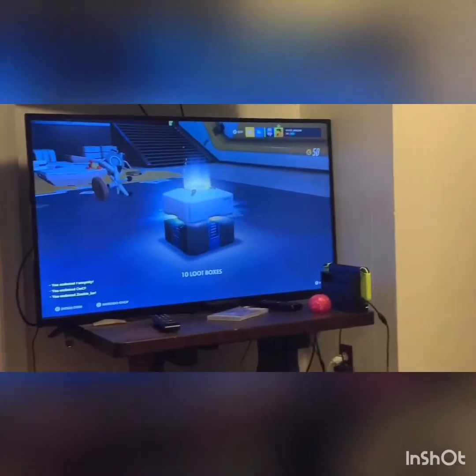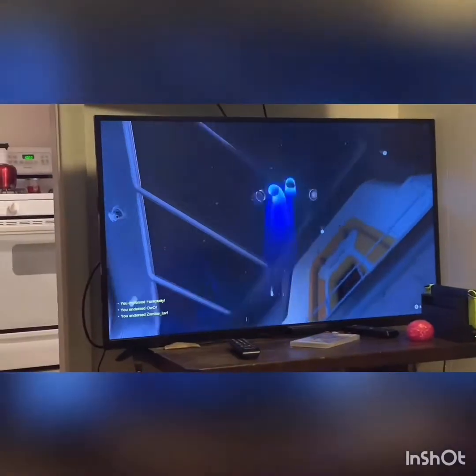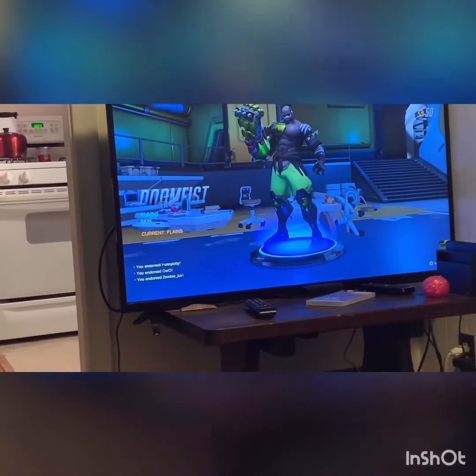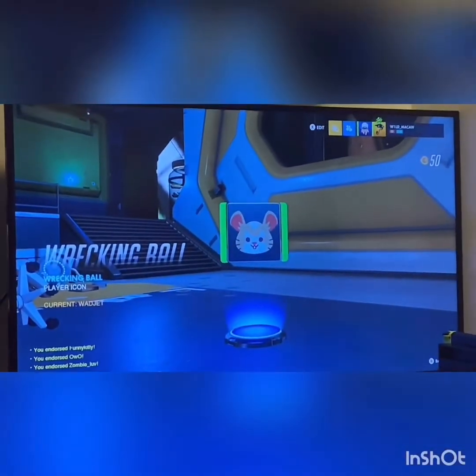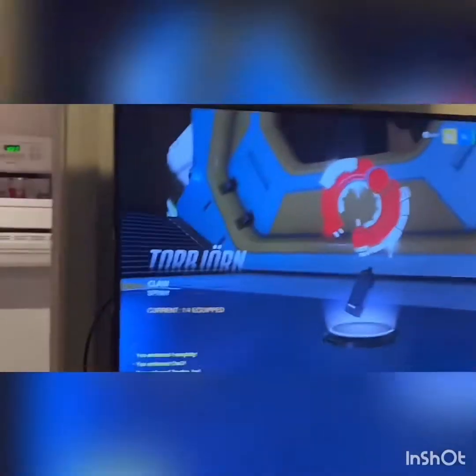First loot box here guys. Blues and grays - not too good, but whatever. A cool Doomfist skin - I don't have a Doomfist skin and I like Doomfist, so we'll equip that. An Orisa spray, immortal spray, Hammond player icon, and a Torbjorn spray.